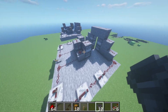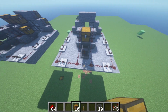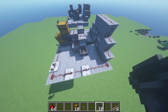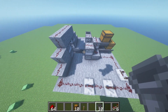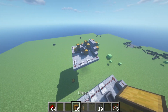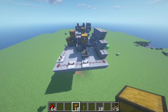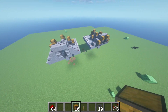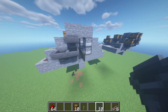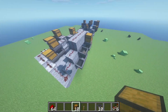Now you want to place the hoppers. I did two hoppers going into the bottom one, one going into the top, and then a chest here and a chest here. Theoretically you could also do one right there, one right there, and one right there — I actually like that design a little better, it looks a bit cleaner. Then finish placing hoppers here, here, here, and here.